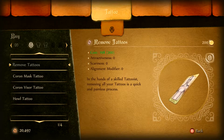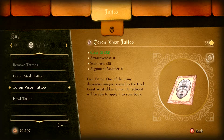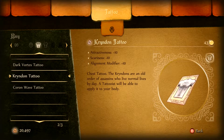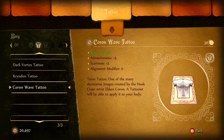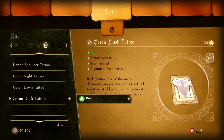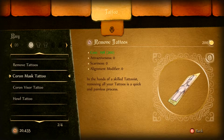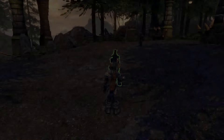Oh no, this guy lets us put tattoos on. I've got the Coron mask tattoo and Coron visor tattoo. We've also got the Howl tattoo — those are head tattoos. Dark Vortex, Crindon — inspired by Superman — Crindon's an old order of assassins who live normal lives by day. Interesting. Coron Wave, Herion shoulder, Coron Knight — these are back tattoos. Coron Dawn, Coron Dusk — I like that one, we'll do that one. Also the Coron Wave for chest tattoos. And the mask — I'm liking the mask better. We'll do the mask. Now we're all tattooed up.